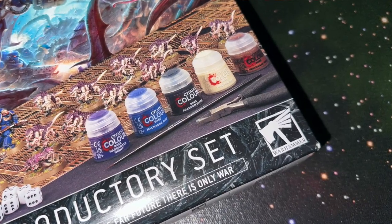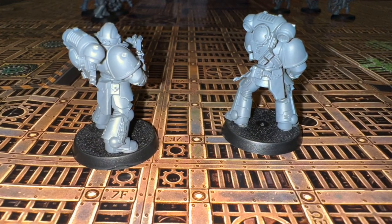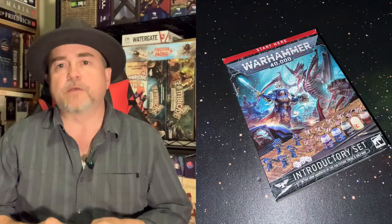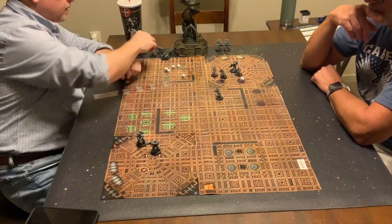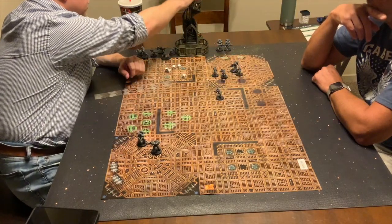In the Warhammer 40K introductory set from Warhammer, two players take on the roles of either the Space Marines or the Evil Tyranids as they vie for dominance in this science fiction adventure. This is, just as it says, an introductory game to the Warhammer universe. Essentially, you're using a lot of the basic rules from a standard Warhammer game here. I'm just going to give you the basics and then tell you what I think of this set.